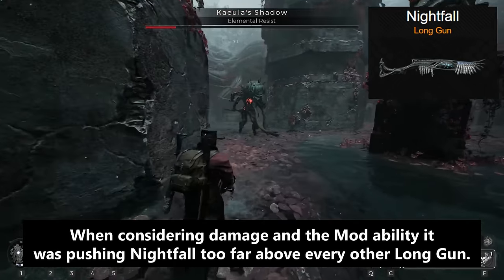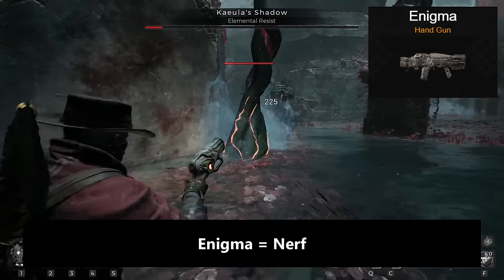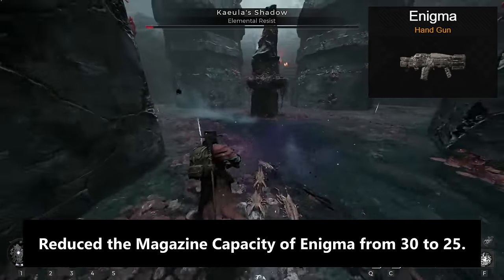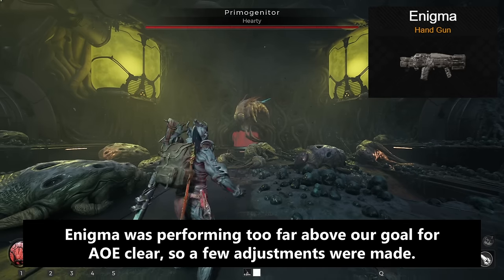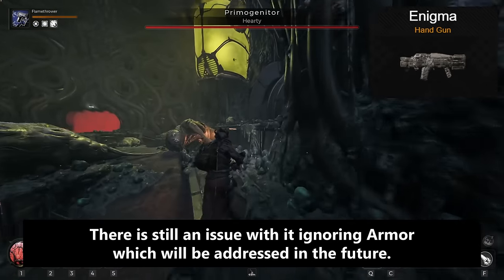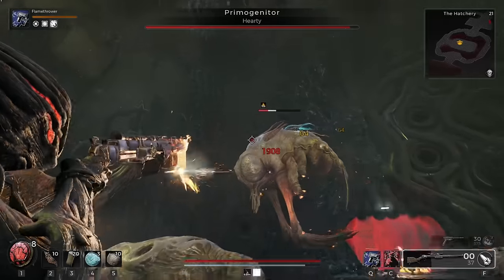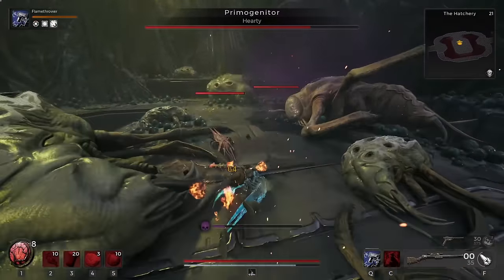Nightfall was dealing far more damage than other weapons in both modes when considering damage and the mod ability — it was pushing Nightfall too far above every other long gun, and now it sits closer in line with other high damage weapons. There's also a major nerf to Enigma: the subsequent tether damage of Enigma's primary fire was decreased, the AoE damage was decreased, magazine capacity decreased, yet the reserve capacity was increased. Enigma was performing too far above their goal for AoE clear, so a few adjustments were made. There's still an issue with it ignoring armor which will be addressed in the future.